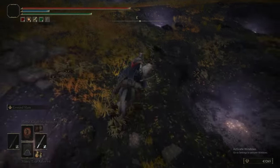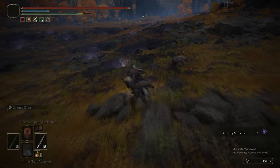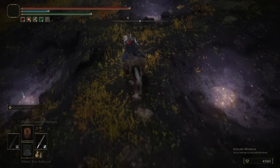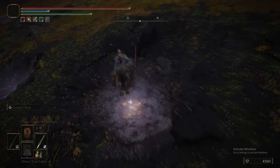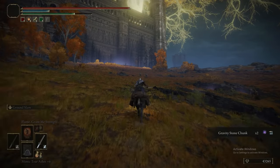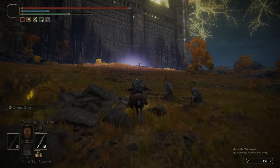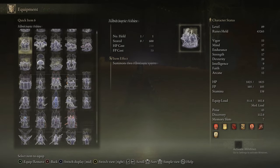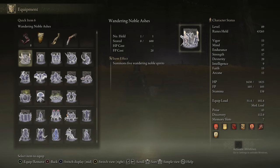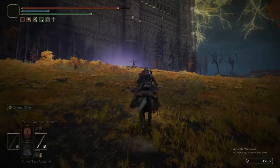In one of these holes there are some gravity stone chunks — actually a gravity stone fan — which is the consumable item that creates a spell. And there's a big glowing pit at the end of here. The upcoming boss is one of the tougher ones in this area — kind of a pain in the ass to deal with.